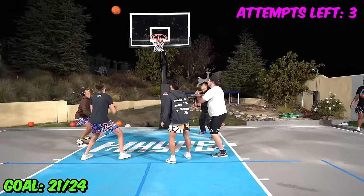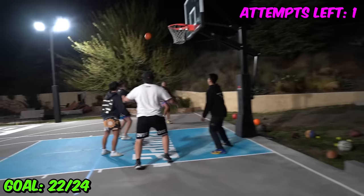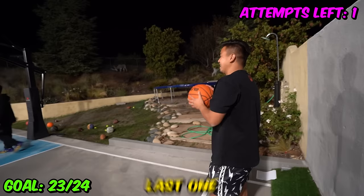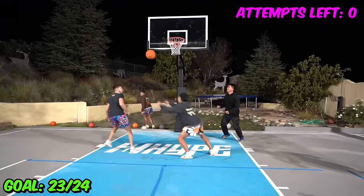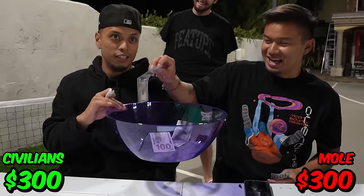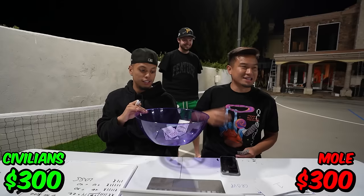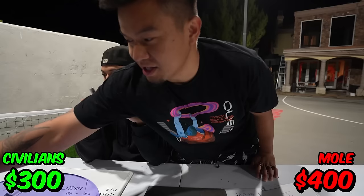They have to work as a team. Four shots left. Good save. The mole has to make them miss right here. Last one. Oh — over there. Because you guys failed the challenge, the $200 that you would have gotten goes to the mole. They have $300 now. And since you guys took the advantage, they also get another $100, so the mole has $400. The $100 also comes from the civilians. So civilians have $200, the mole has $400.